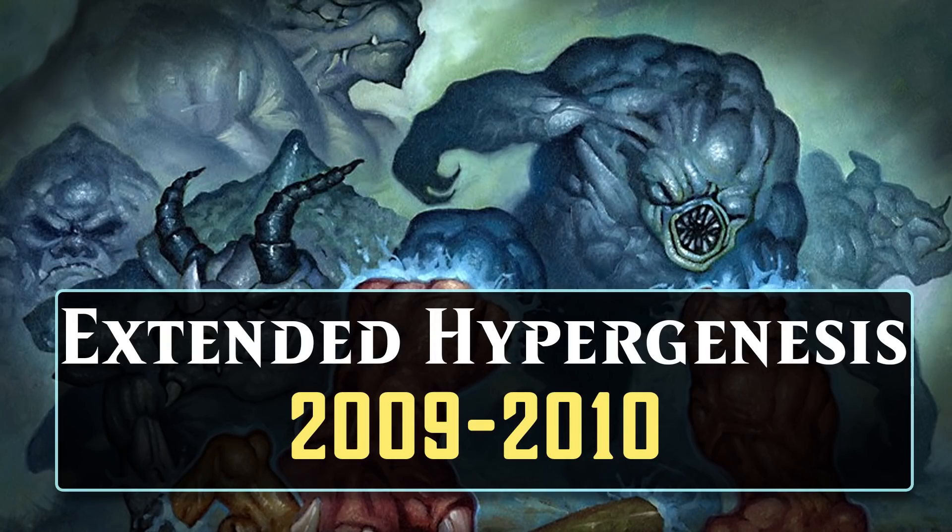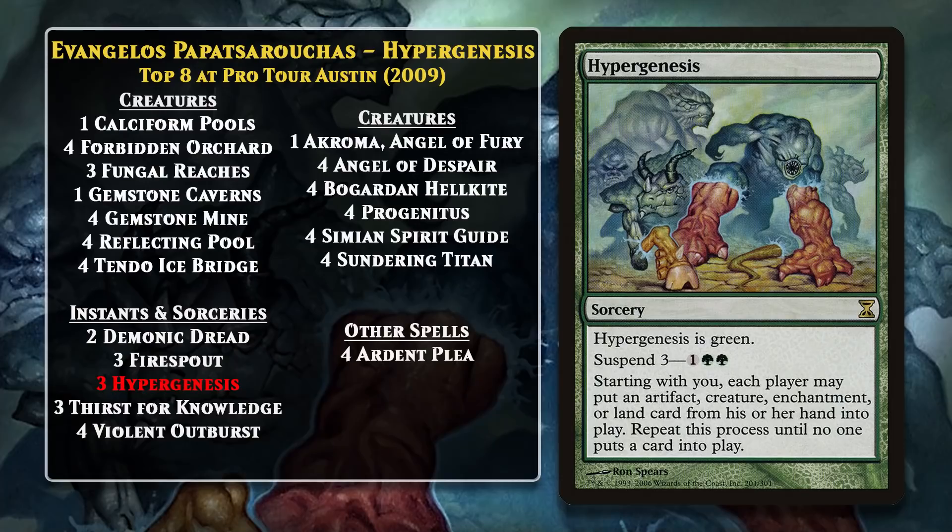We're going to begin with a look at Extended Hypergenesis, as it was the first deck that sought to abuse the synergy between Cascade and Suspend cards. The first player to pilot one of these decks to a top-8 finish was Evangelos Papat-Saruchis, who top-8'd Pro Tour Austin with a Hypergenesis deck. Hypergenesis is one of these cards with Suspend and no casting cost, so it has a mana value of 0. When it does get cast, it lets both players alternate between playing any artifact, creature, enchantment, or land from their hand onto the battlefield. While the effect is symmetrical, obviously decks built around it are at an advantage, as they will have all kinds of silly things to cheat into play.